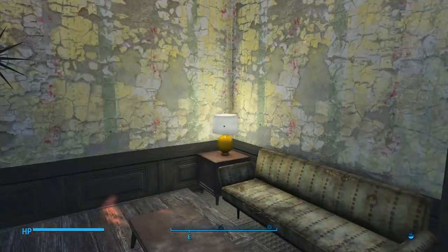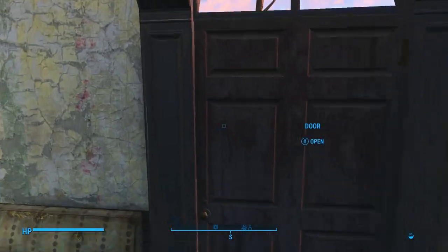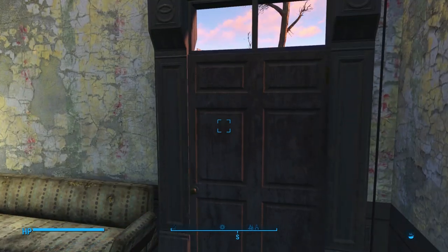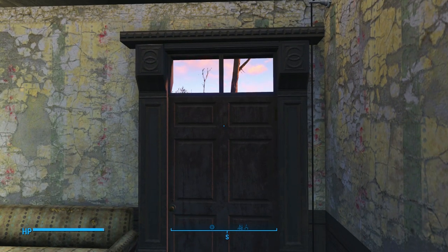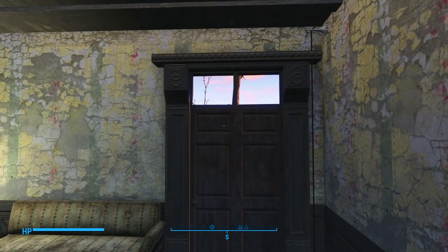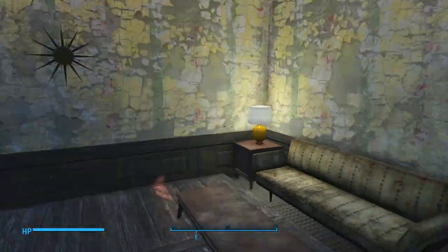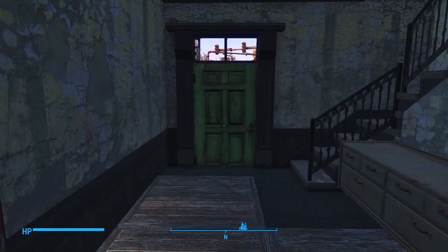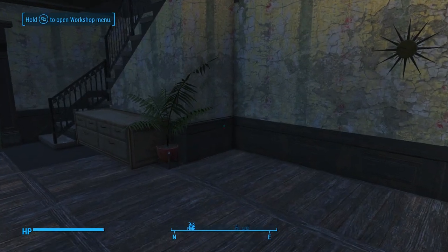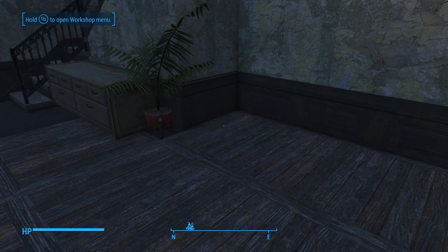I added a back door here — as you can see, it fits in perfectly. Now, some settlements will allow you to snap doors into pre-built places. There are several examples of that around the Commonwealth, but there are other places where pre-built houses won't allow you to snap the doors. Jamaica Plains is one of them. So that's why I had to pillar glitch these two doors into place instead of just being able to snap them right in there.